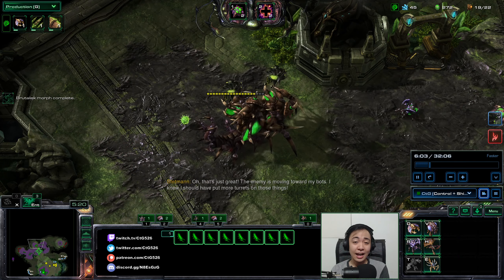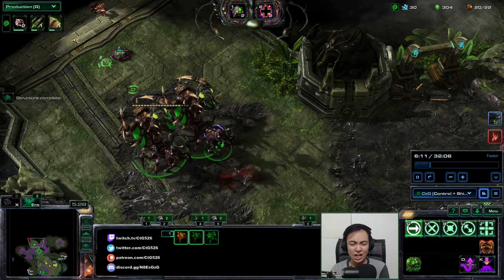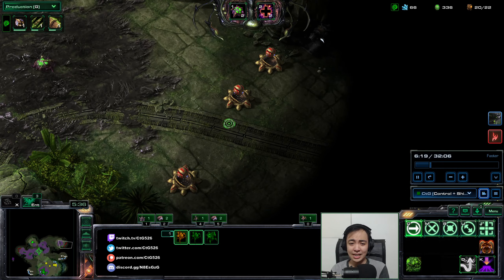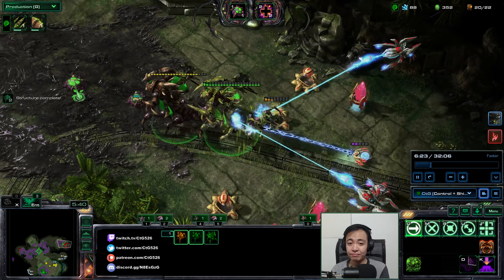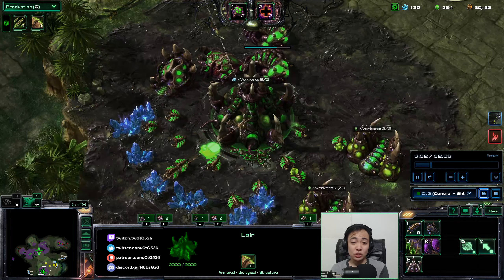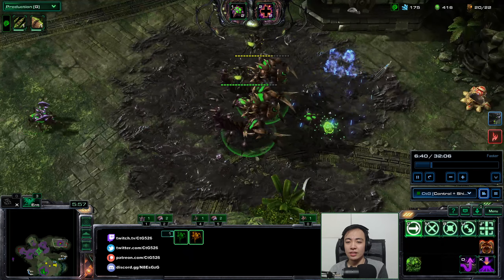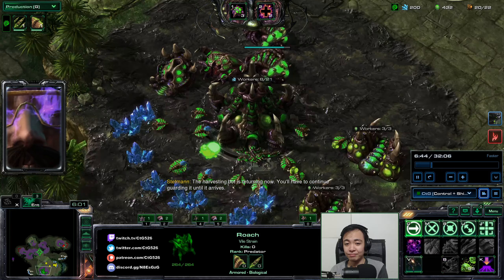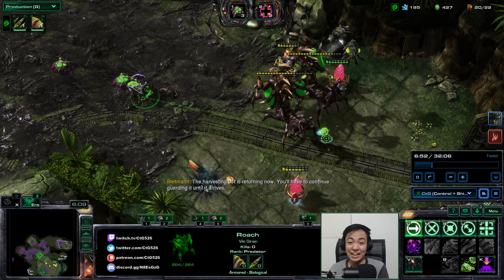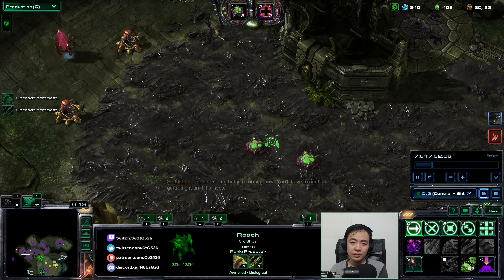I actually didn't use Evolution Master Prestige — I apologize for saying that earlier. I used Limitless, because obviously I would need more than 3 Brutalisks. If I had chosen Evolution Master, I would have been limited to 3 Brutalisks and would need other units. In this particular game it doesn't matter — but it matters in the Selection Screen. With Limitless I can go beyond that cap.